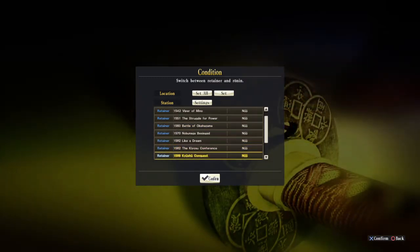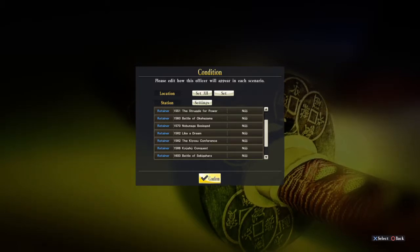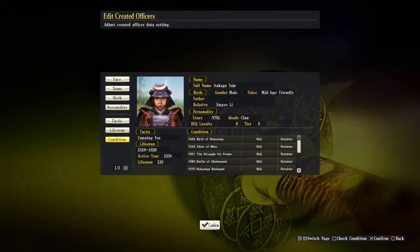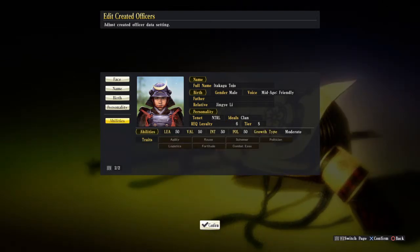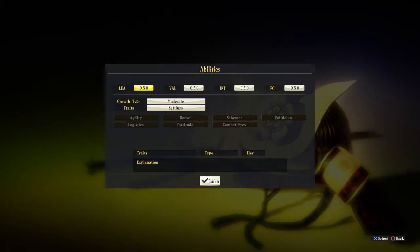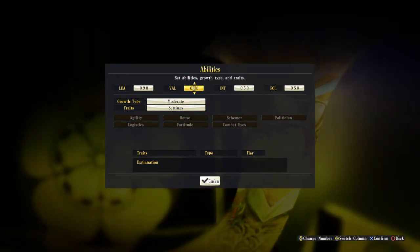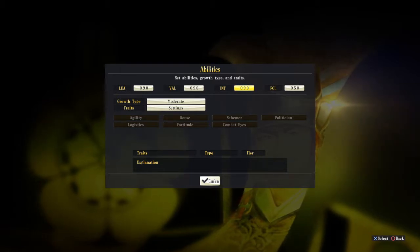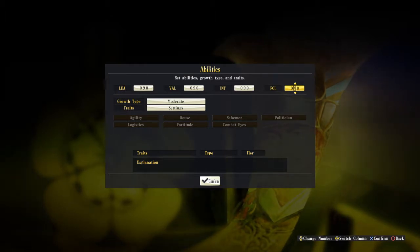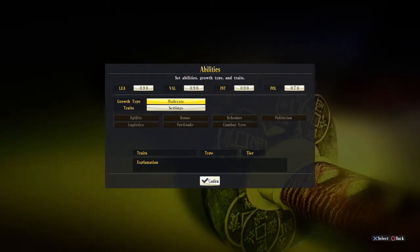We can set his station at Nijo Castle for the Birth of Nobunaga scenario, or set each scenario individually so he starts at different castles per scenario. Let's confirm this. Press circle to exit, D-pad down to confirm, then press R1 — the right shoulder button — to go to the Abilities page. Here we set Leadership (say 90 for a warrior), Valor (90), Intelligence (90), and Politician (around 70).